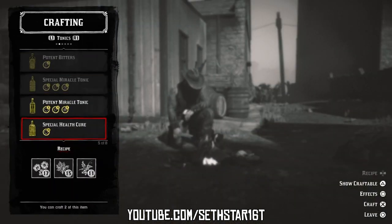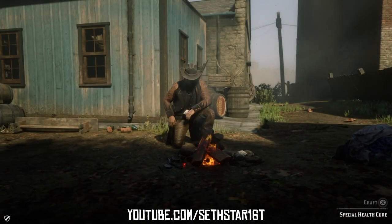Number 2: Craft a tonic. While at that crafting fire, be sure to craft up anything in the tonics tab of the crafting menu.